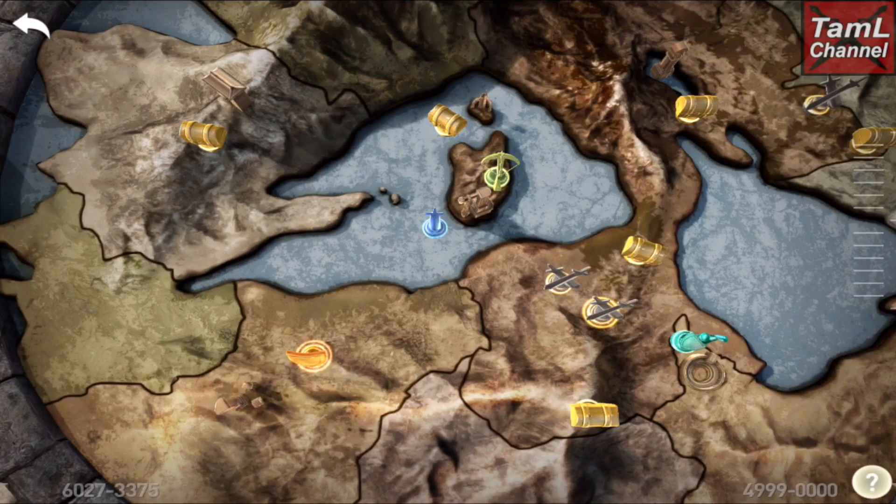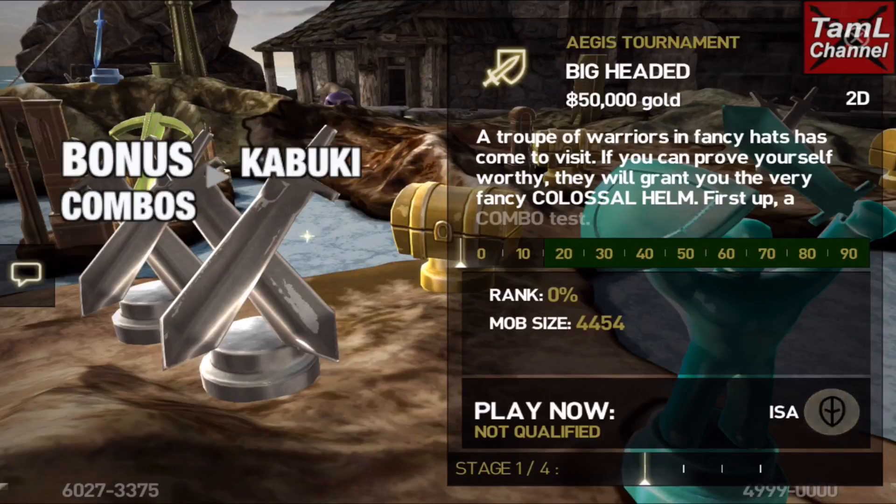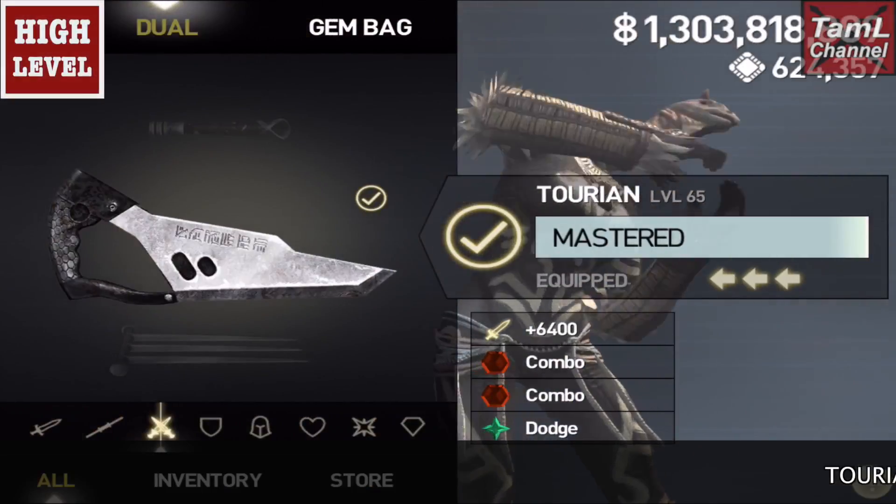Stage 1 of the Colossal Aegis tourney has begun and it's bonus combos against Kabuki for 50,000 gold. The top 80% will get into stage 2. This is my high level character first of all.